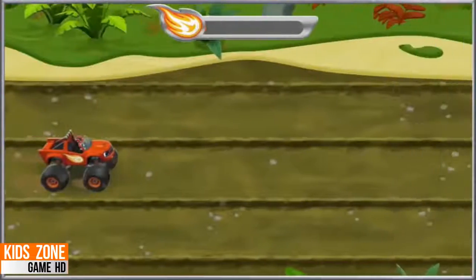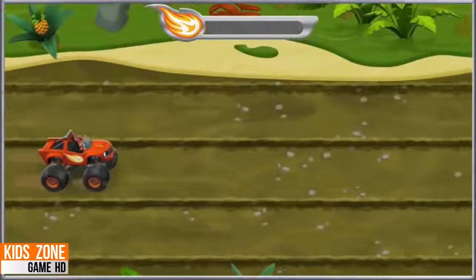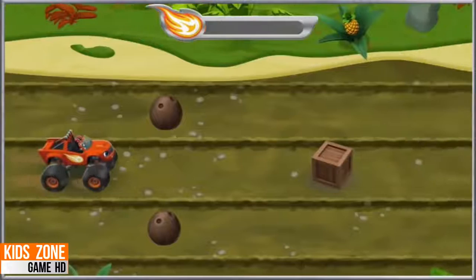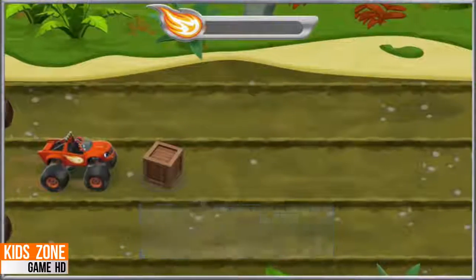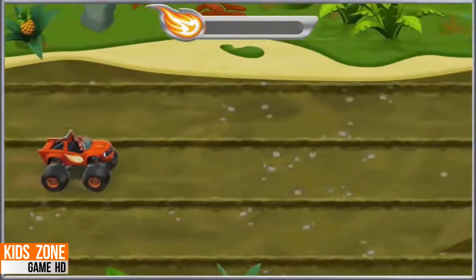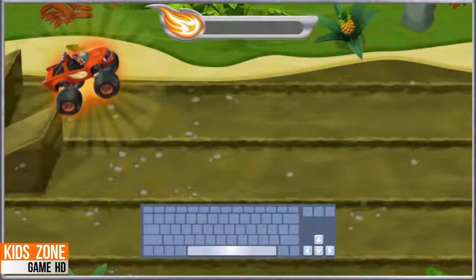We need your help to save Zeg. Wait, what's Crusher doing? We need to steer around obstacles so they don't slow us down. Press the up or down arrow keys to change lanes. Great! When you see a ramp, drive over it. All right! When we're in the air, we can do some awesome tricks. To do a trick, press the space bar.